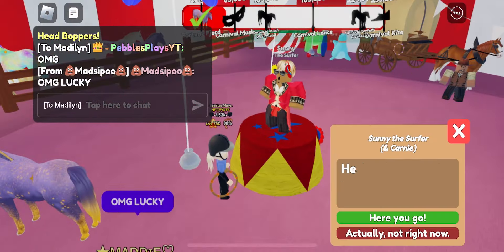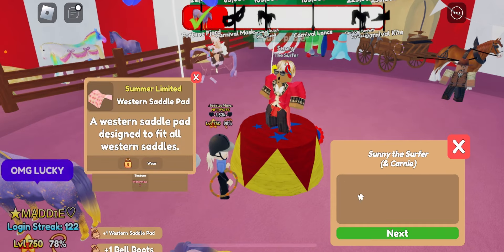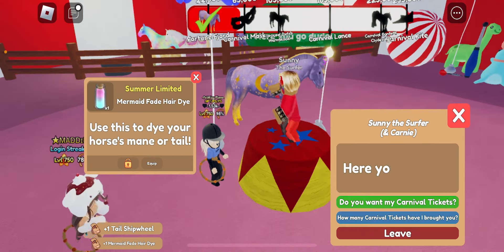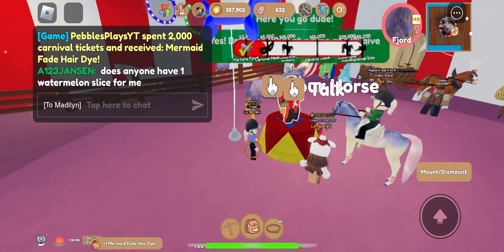She got water wings there. Okay: a western saddle pad, watermelon dolphin bell boots, a light green — shiny green and shiny green tail, ship wheel, a mermaid. Faith die — oh, and that's it, okay.